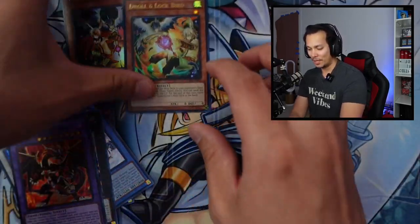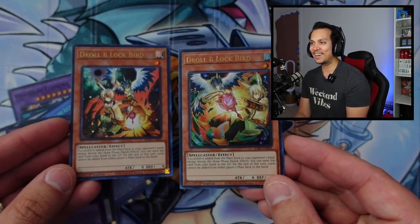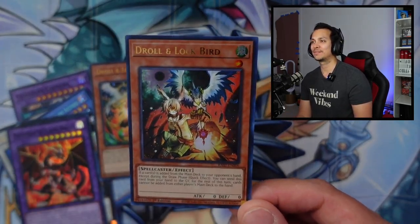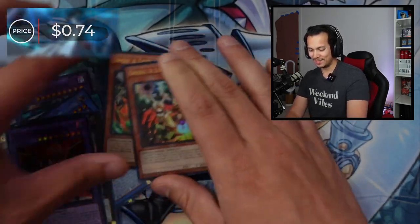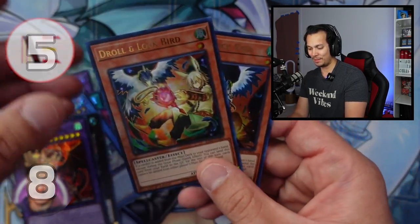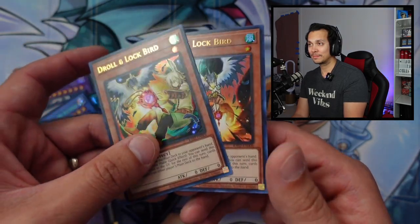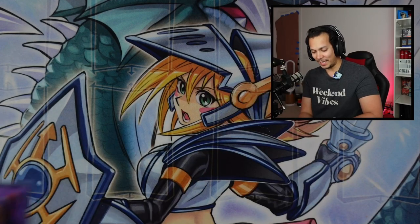I'm going with the alternative. Let's see — it says $0.74. Droll Lock Alternate Arts. Let's see if you should have chosen the other one instead. $0.77 for the original versus $0.74. So yeah, it would have mattered — but no points either way. There is like nothing else I can choose anyway.